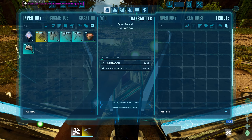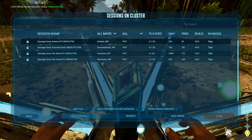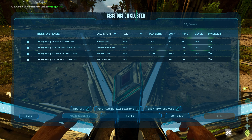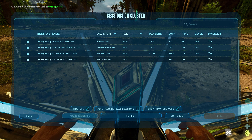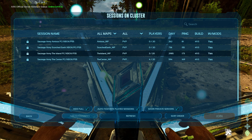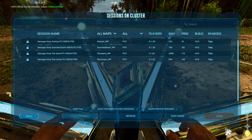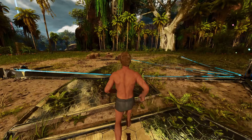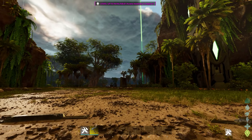The idea is that everybody travels to another server. These are my Patreon servers. We've got Emissor, Scorched, Island, the Center — they're all full of animals, different things, different levels. The Center max level is 600. The Island has a dino finder, so if you want something like resources or jellyfish, you can find that there. My main character is on the Center with all my stuff. Once I've got it set up, I'm going to transfer over here.